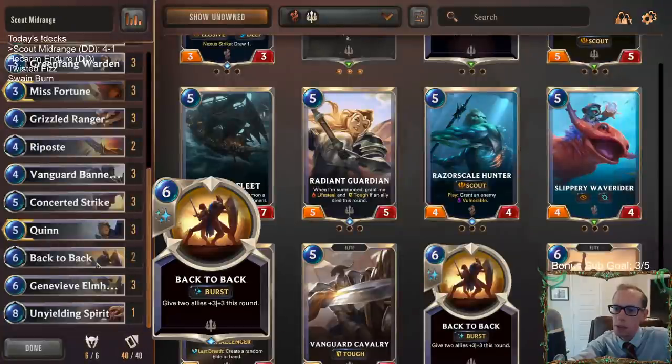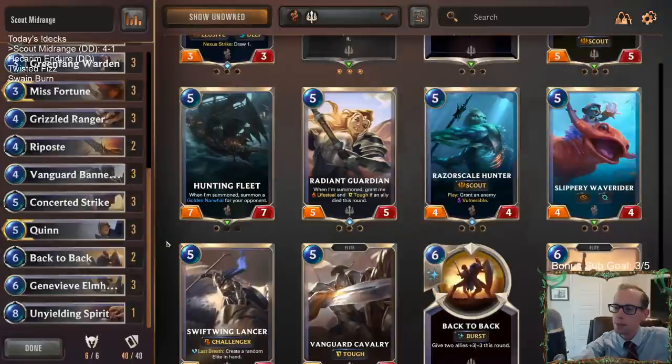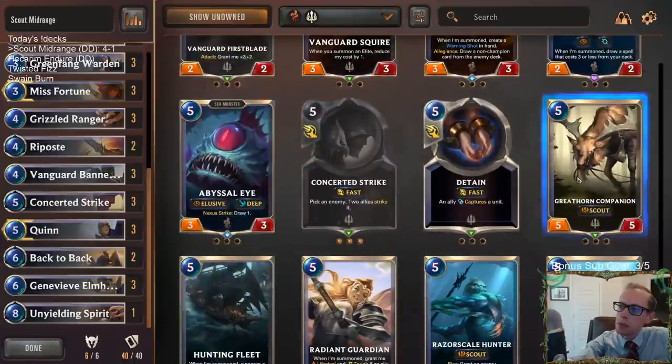Maybe just go one Unyielding Spirit and two Back-to-Backs — because you get to attack two times this gets to affect combat twice. Giving your allies a boost during the first attack, then attacking again while they're still huge. Why no Purify against Elusives? This deck is very favored against Elusives already — having all these Challengers is just good against Elusives. A Purify against Endure would be nice, but this deck is pretty aggressive; you're not a control deck where you want defensive spells. You probably just don't have room for it and have to be more aggressive.